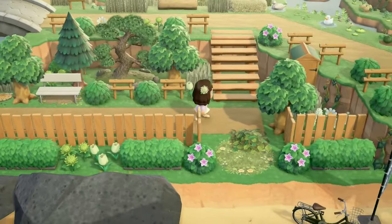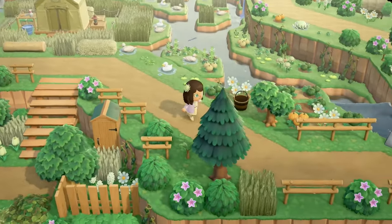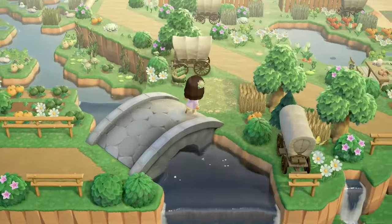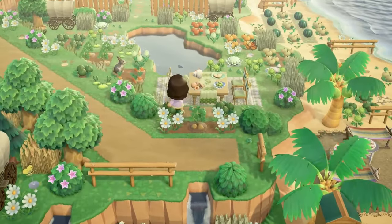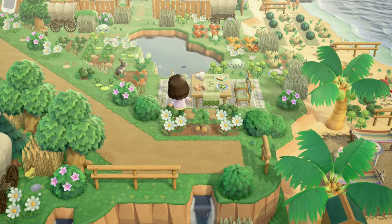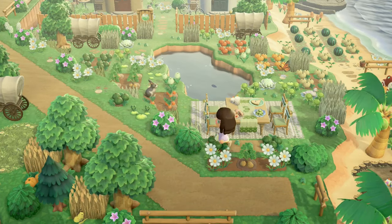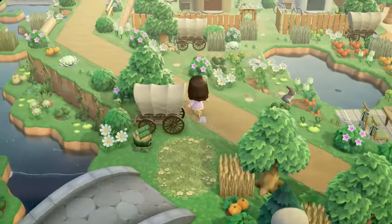Heading back towards the airport, there's this little diagonal path and I love this code that turns the dirt path into a diagonal path. Going this way we have another view of a beautiful farm, and it looks like a little picnic or dinner-out kind of situation going on down there. All of the decor is stunning — everything they chose goes so well on this island. They have an amazing eye for color as well as being good at terraforming.